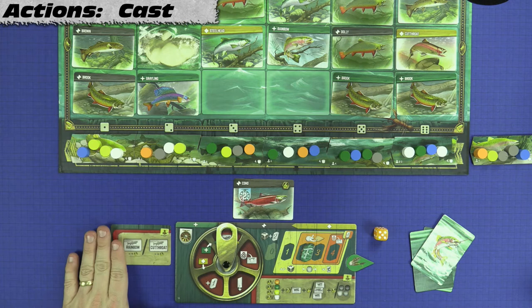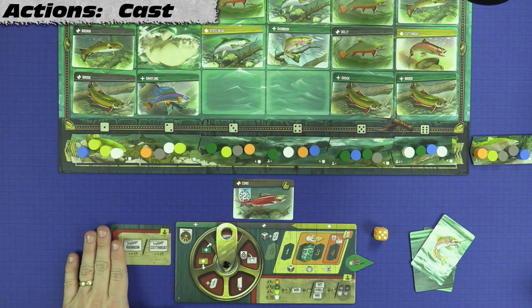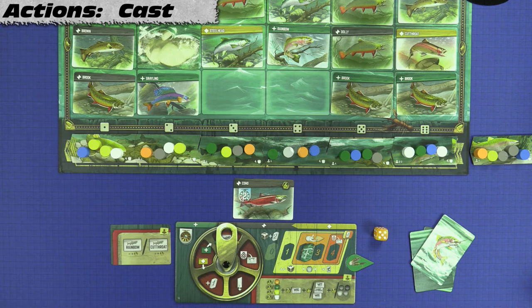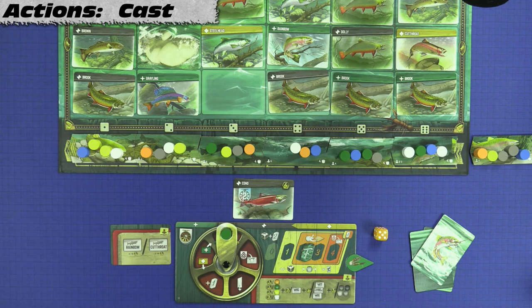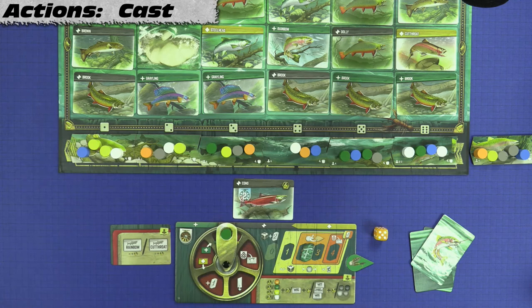Next, you'll take a hatch token from the column you caught the fish from that matches the color of your fly and place it in the center position of your reel board. We'll refill the empty spaces on our board — we don't refill with rock cards, so fish will occupy that now-empty rock card space. There is also an app in your favorite app store that will allow you to simply touch the screen of your device and deal a new strike card.